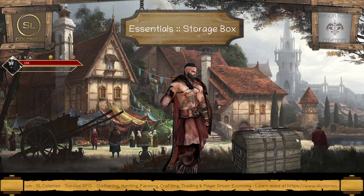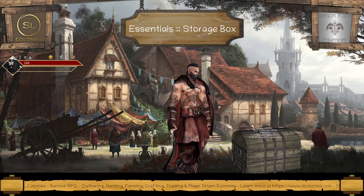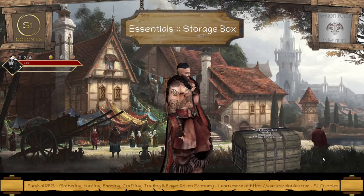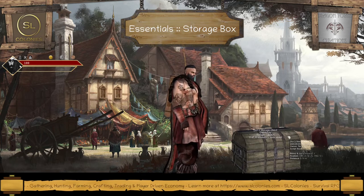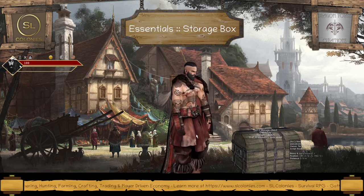These are handy — you can have a few of them in a row. For example, you could have one specifically to store food, one specifically to store ores, one specifically to store weapons, and so on. You just put items in and take them out.